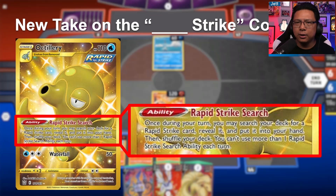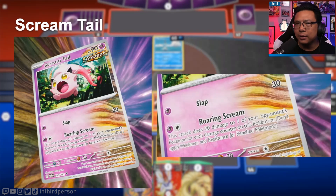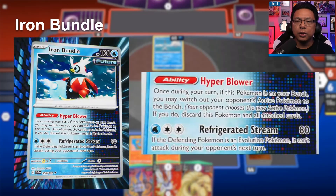We got a bunch of reveals in this style, including Scream Tail — a Basic Psychic Pokémon with 90 HP. All of these Paradox Pokémon are Basic; there are no evolution lines, so don't expect evolution Pokémon in this style. Scream Tail's attack Slap costs one Psychic energy for 30 damage, and Roaring Scream costs one Psychic and one Colorless — it does 20 damage to one of your opponent's Pokémon for each damage counter on this Pokémon. If you build it up to maximum, that's 160 damage for only two energy.